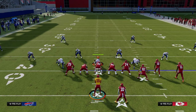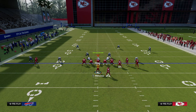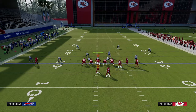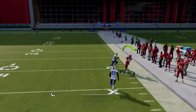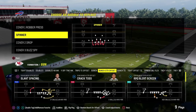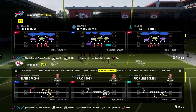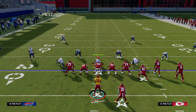Another great way to counter double flat coverage is to understand hash marks. One of the best concepts in Madden for the last couple years is the double corner. If you throw a slot receiver on a corner route from the right side and pull the deep half in the middle, that deeper corner route will get over the top of the cloud because he has more space to run. You can get over the top of that cover two from the right hash.